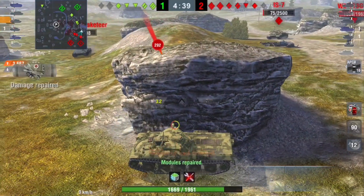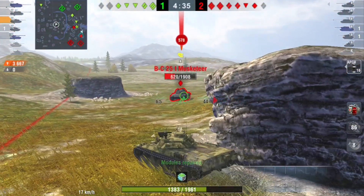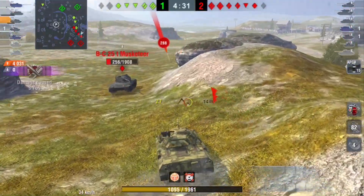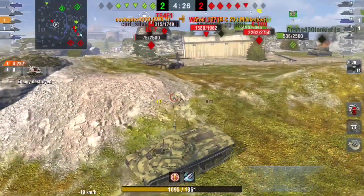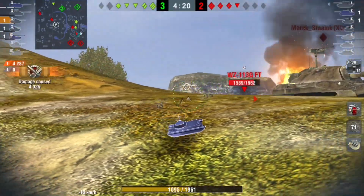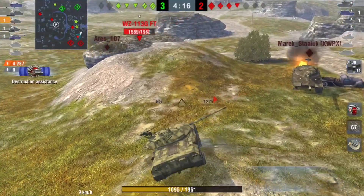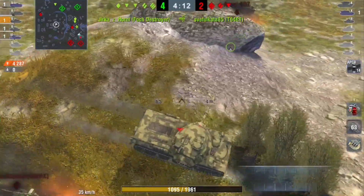Now I'm getting into a bit of a bad situation and I have to take the shots off the Bat.-Châtillon. I decide to track him and push in so he doesn't escape. It's still better than taking shots from the WZ or IS-7, as the alpha damage of the Bat.-Châtillon is not that high. The Bat.-Châtillon is cleared and only the WZ is left on this side.